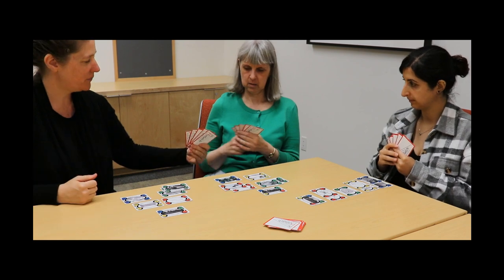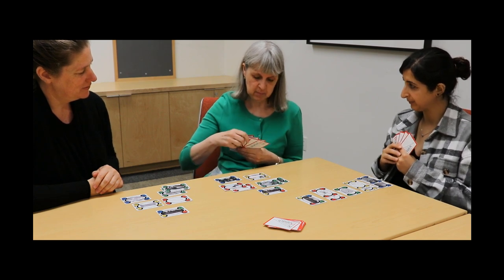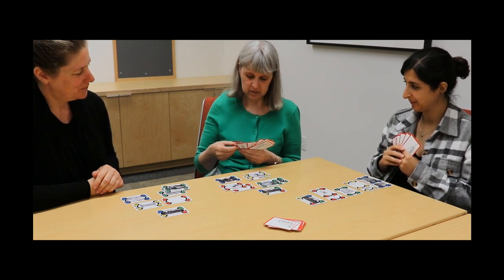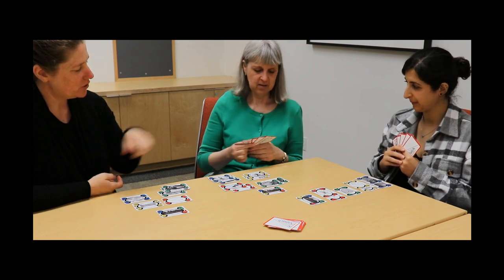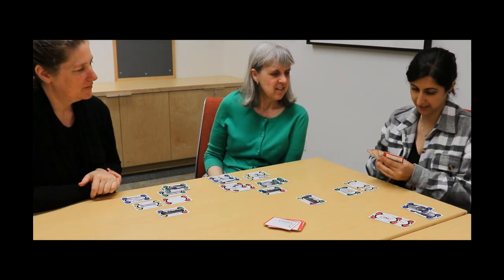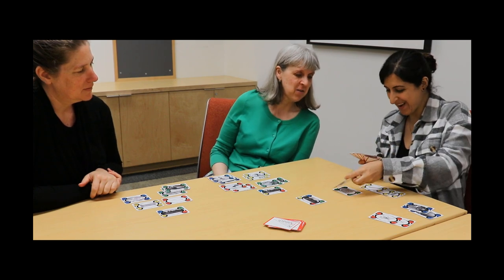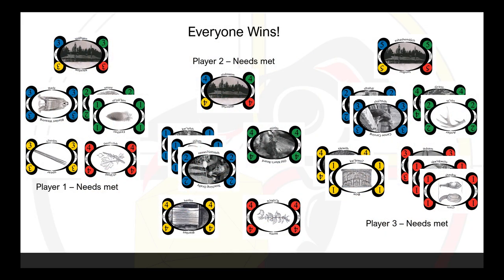With player 3's needs met, the end game begins. Player 3 passes their cards to the person on their left, player 1. Player 1 uses the combined cards to meet their needs. Since they are successful, they pass the rest of the cards to player 2. Player 2 uses all the cards to try to meet their needs. Everyone wins! Player 1 filled their big house need of resource cards valuing 3 in each category. Player 2 filled their big house need of resource cards valuing 4 in each category. And player 3 filled their big house need of resource cards valuing 5 in each category.